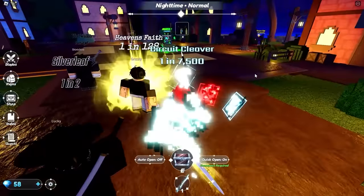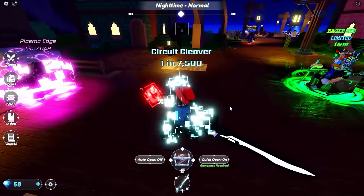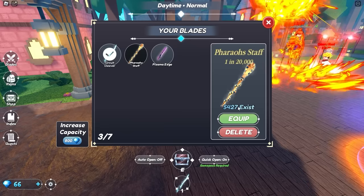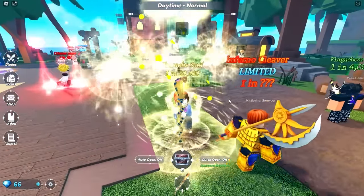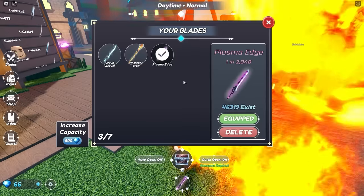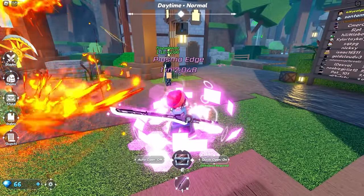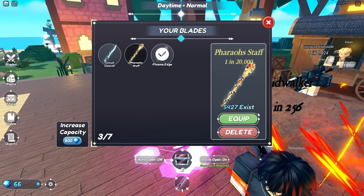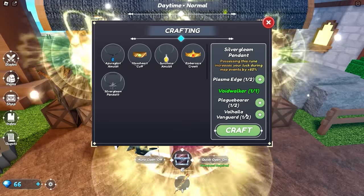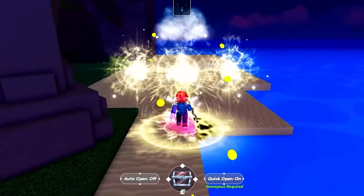Since we can't use something we currently have equipped, we're gonna have to wait till we get something else to be able to donate it to the thing. So we're just gonna go back to rolling, potentially for a very long time. Sometime later we actually have a few new ones. The Pharaoh Staff — that's one in 20,000, and only 5,500 of these exist. It's very hard to see me while I'm standing in that mess. Also the Plasma Edge — that's only 1 in 2,000, but it still looks pretty good. This one we're gonna have to donate to the shop for better items. We'll equip the Pharaoh Staff. The Plasma Edge is also needed in this Silver Gleam Pendant — we need another one of those but we're getting close.